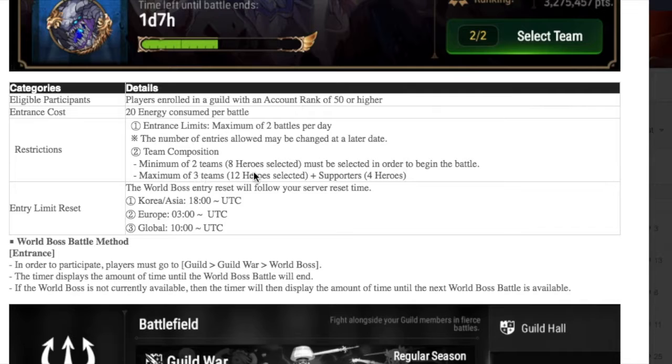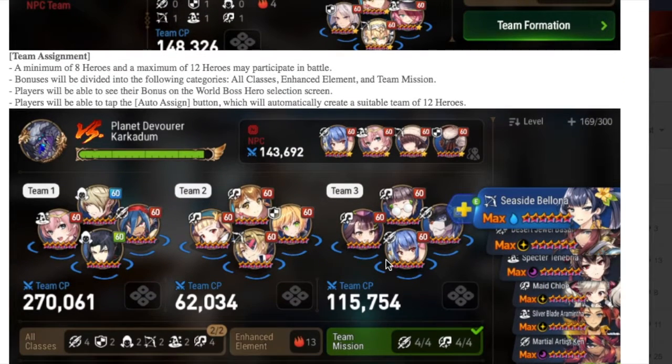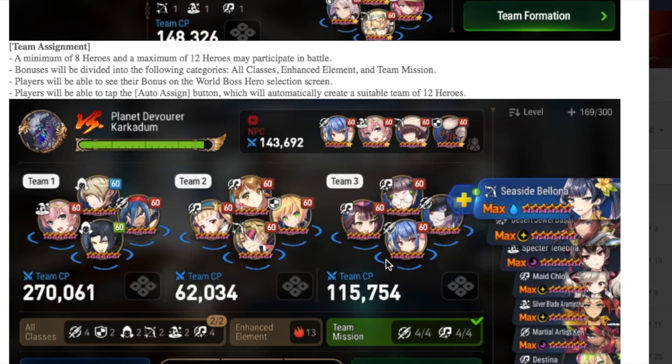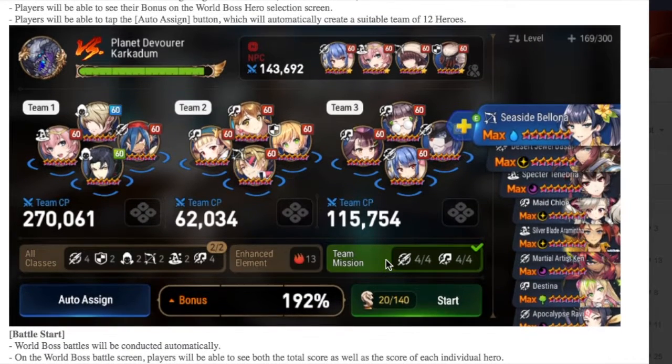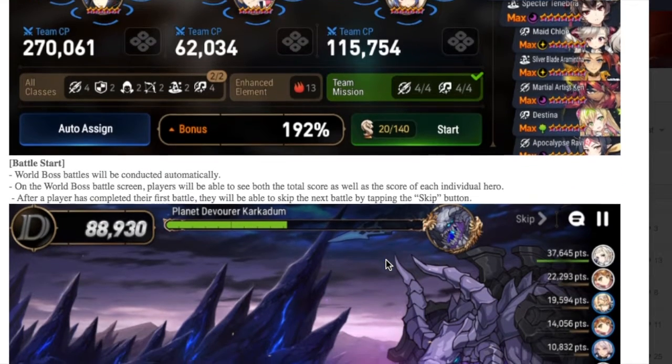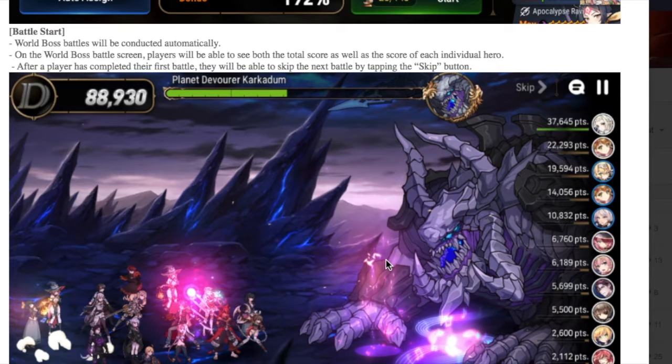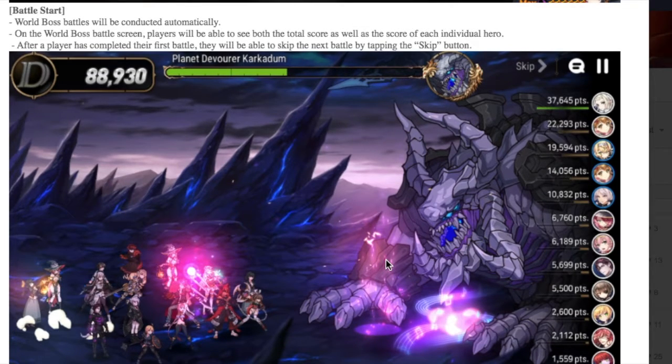To set up your team, a minimum of eight heroes and a maximum of 12 heroes may participate. Bonuses will be divided into the following categories: all classes, enhanced element, and team mission. Players will be able to see their bonus on the World Boss hero selection screen. You can tap the auto assign button, which will automatically create a suitable team of 12 heroes. So if you're not sure who to bring, just hit auto assign and it'll put your best heroes on the field, then hit start and take on the World Boss. World Boss battles will be conducted automatically.